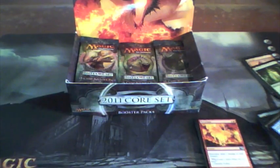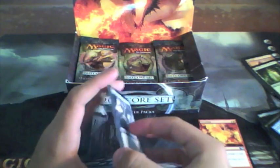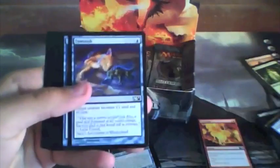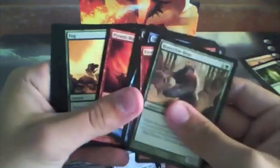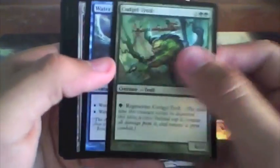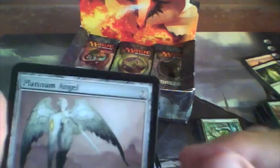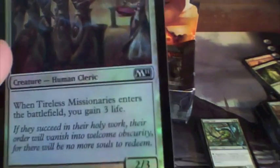How many packs has that been? Let's do twelve per video, we've got a ton. Rune-Clawed Bear, Fiery Hellhound, Diminish, Aether Adept, Rotting Legion, Piratic Ritual, Fog, Bog Raiders, Excommunicate. Uncommons: Cudgel Troll, Water Servant, and Demon's Horn. Platinum Angel — mythic rare! Flying, you can't lose the game and your opponent can't win the game, 4/4, seven to cast. Still, that is an awesome card. Amazing. Incredible! And a foil Tireless Missionaries — that wasn't a bad pack at all.